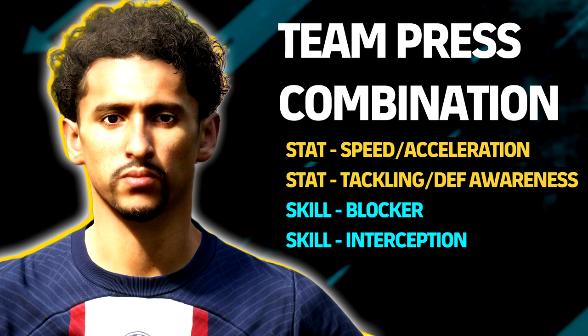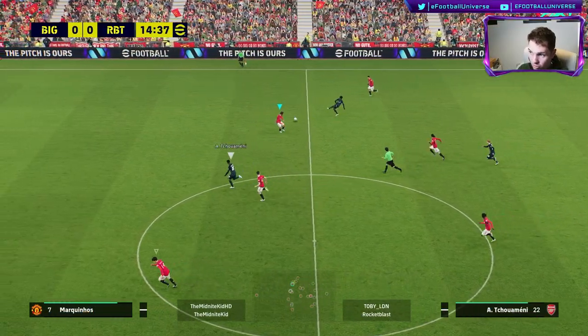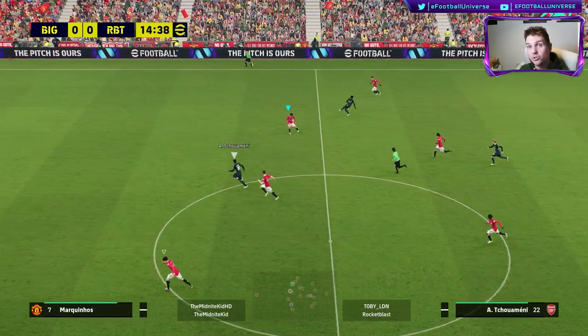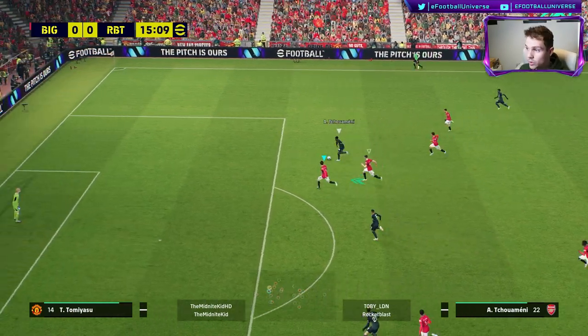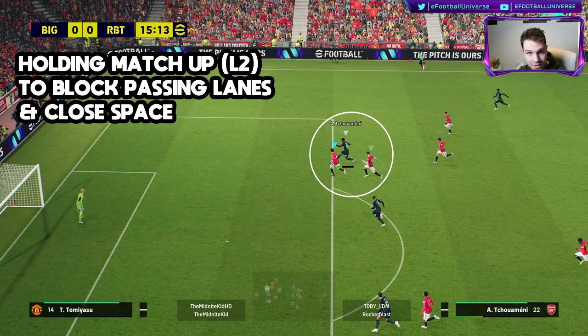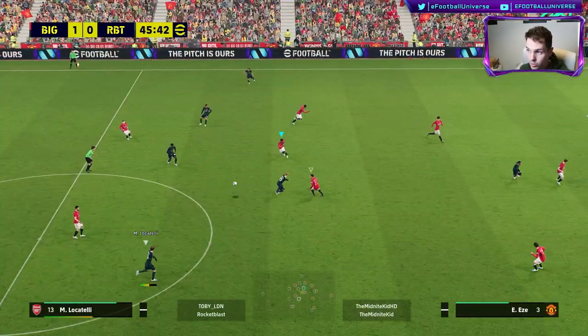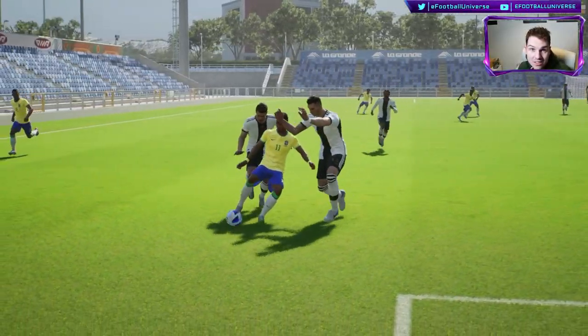The team press combination — the team pressure — is a mixture between team pressure, man-to-man, everything. Marquinhos is probably the best player at this, a mixture of both. He's not ball-to-the-wall destroyer type aggression. What we're doing here is letting the team press from the AI do a lot of the work, and we manually cover the space. We've got a mixture of man-versus-man by holding L2 to block passing lanes and close space, and then using that matchup when we get close in to block shots and passing lanes. We still have that coverage from teammate pressure to get the ball back, and then flip to different teammates when we get the chance.